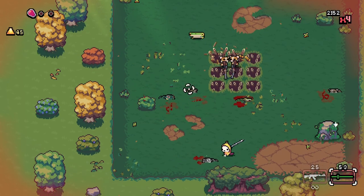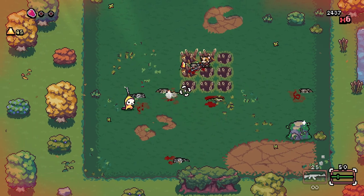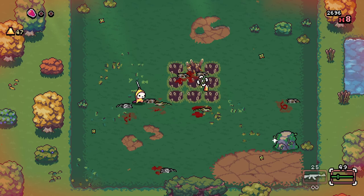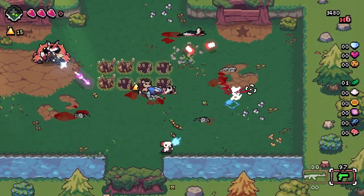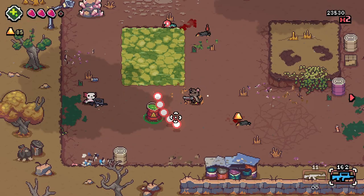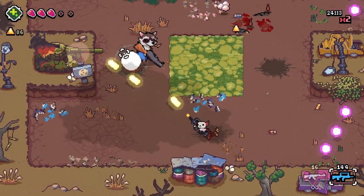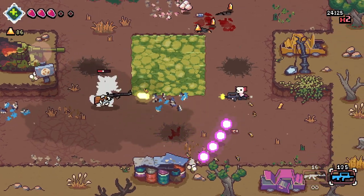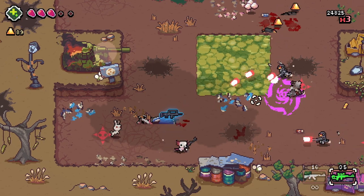Number two: traps. Utilize traps to your advantage. A lot of enemies just move at you in a straight line, so you can lure them over the spike traps, near explosive or poison barrels, and use what the map gives you to your advantage. Even if some traps don't seem to do a lot of damage, helping you kill a small squirrel or two can really cut down on the number of projectiles you have to dodge and save you some precious time and ammo.